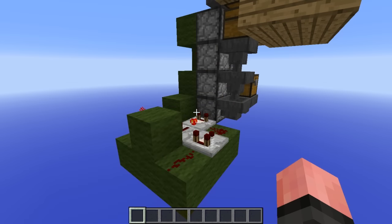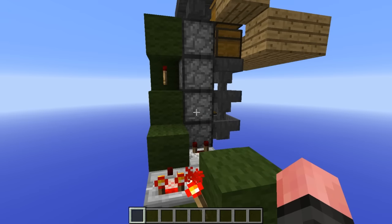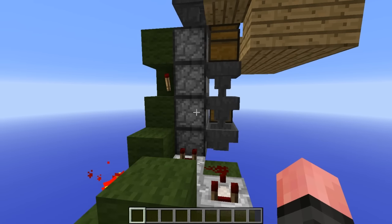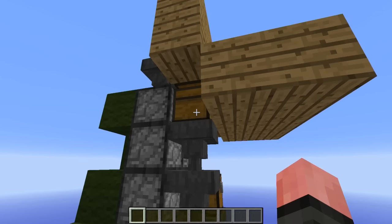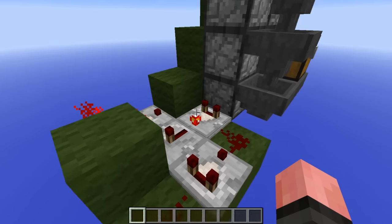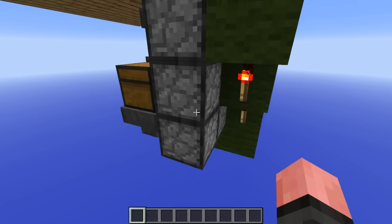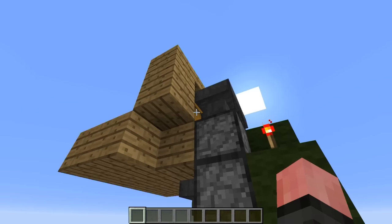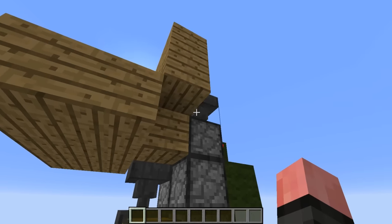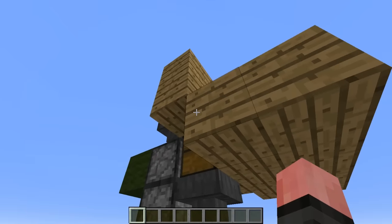The way this system works is very simple. We're basically modifying a Mumbo Jumbo item elevator design — I'll have a link show up on screen so you can check out his video and different versions of item elevators. What we're doing is allowing items to come down into this chest, go into this dropper, and set off a system that will push the items back up. At the same time, we're pulling that signal and causing a second item elevator to push items to the top as well. Items stored underground can be retrieved and pulled up to the top, and the cobblestone used to operate the system will be recycled and brought to the top as well.